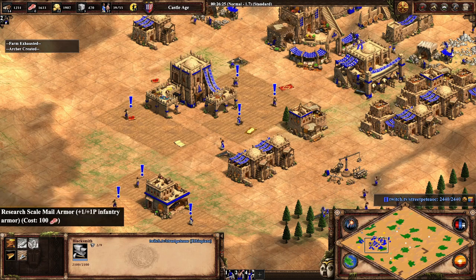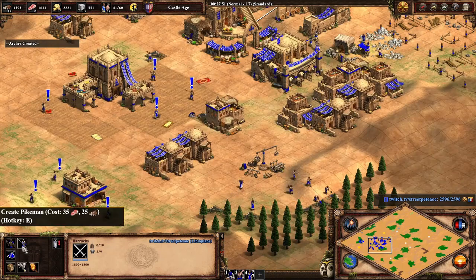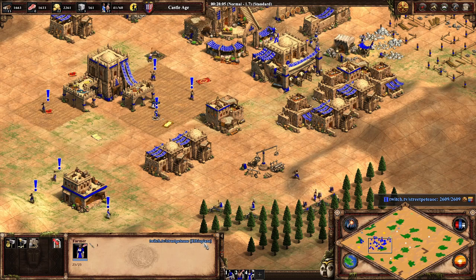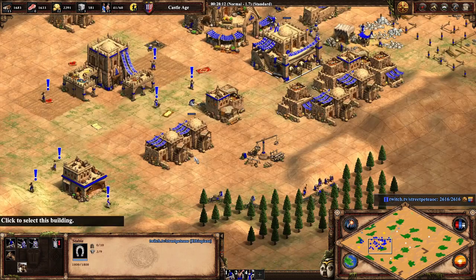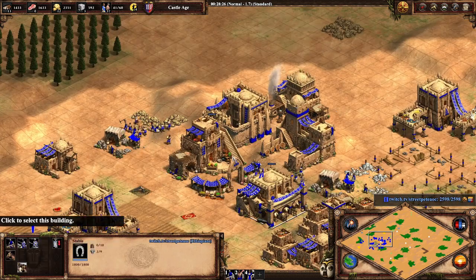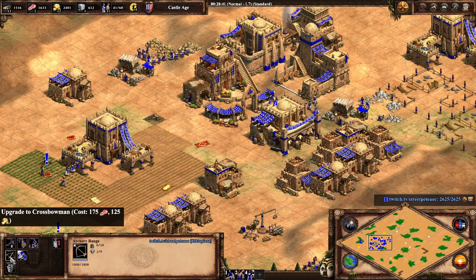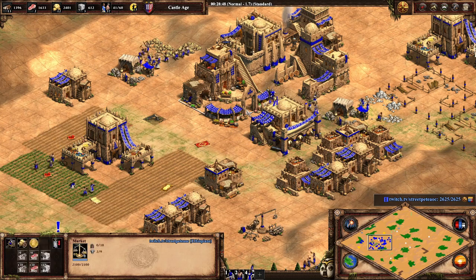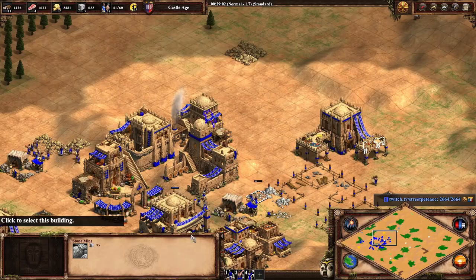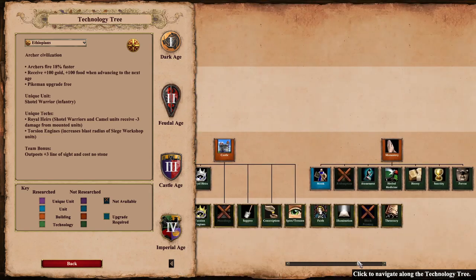It's worth noting that I've been speaking in general terms. For example, normally you need to upgrade Spearmen to Pikemen, but I'm playing as the Ethiopians, and the Ethiopians get the Pike upgrade for free. There are other civilization differences — some civs can make Eagles in the Barracks, which Ethiopians don't have, and some civs don't have the Crossbowmen upgrade, like the Spanish or Bulgarians. You have mostly the same units across civs, but there will always be differences in the technology tree, which shows each civ's available upgrades and units.